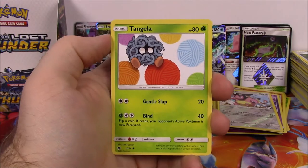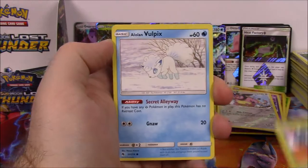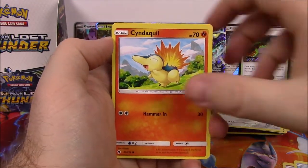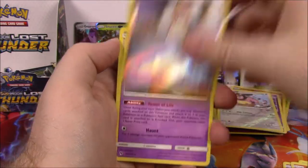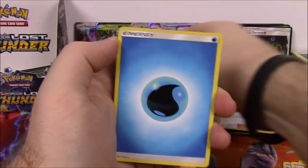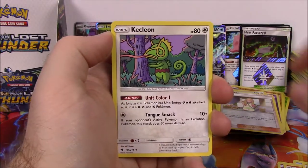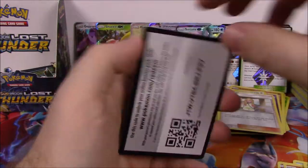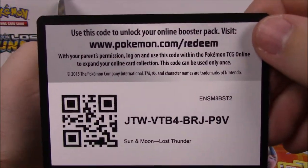We got our last pack here, let's see if we can pull anything good. We got a Tangela, Alolan Vulpix, Snubbull, Mareanie, Cyndaquil, Mina Trainer Reverse Holo, and a Shedinja as a rare non-holo. Water Energy, Pinsir, Memory Energy, and the code.